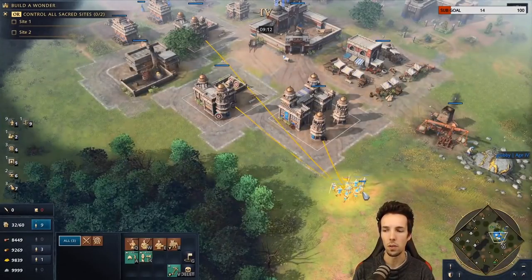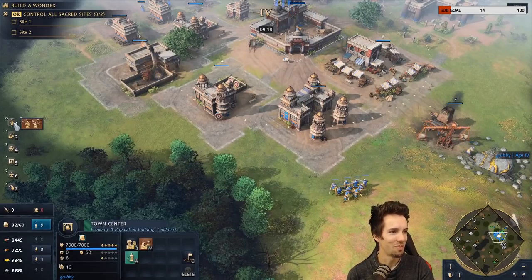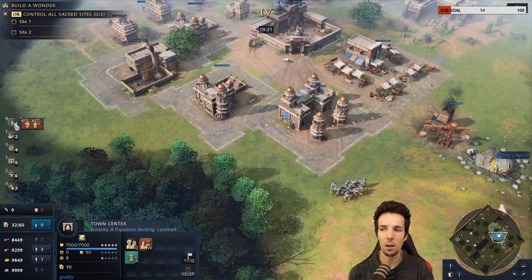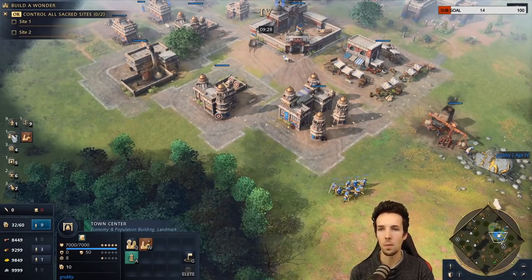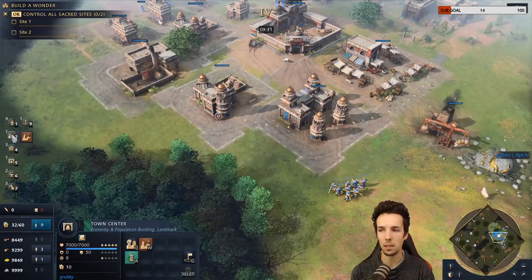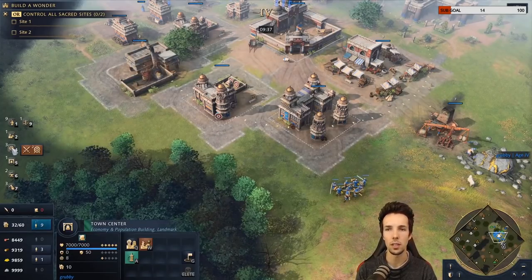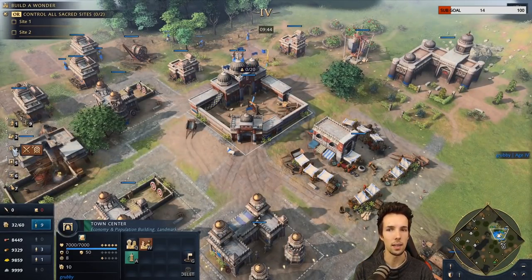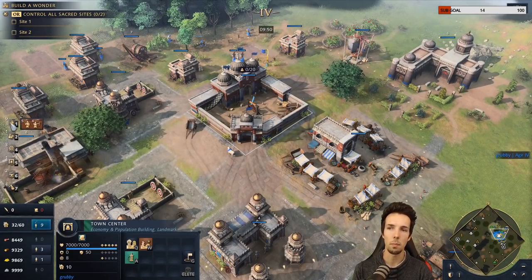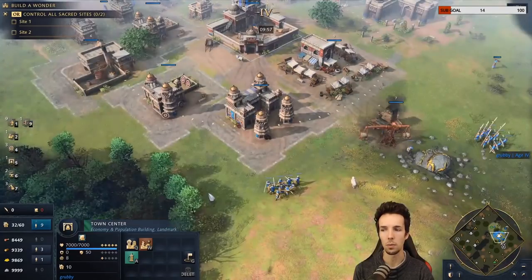My setup: group 1 is all army — my blob, massive invasion force. Group 2 is scouts, cavalry, flanks, or ranged — something occupying a different battlefield space. Group 3 is typically scholars, monks, religious units, or trebuchets. If I have mangonels, they go on 2 and trebuchets on 3, since they have very different purposes and focus-fire is critical. It's more okay to mix pikemen and archers together than to mix siege units.